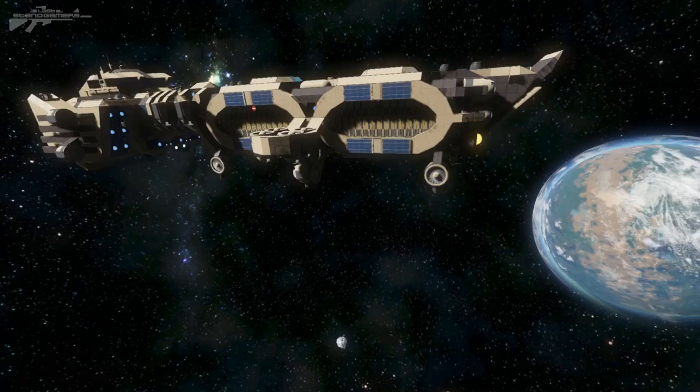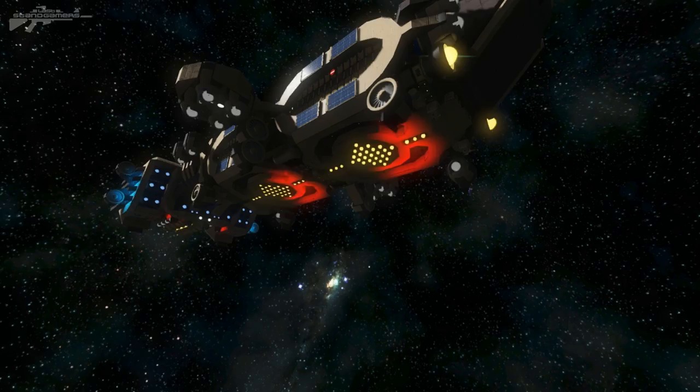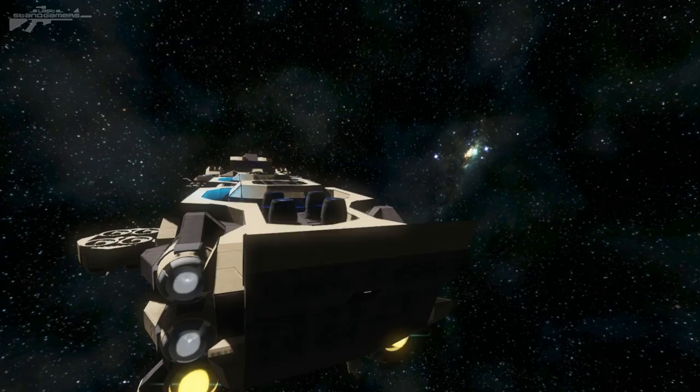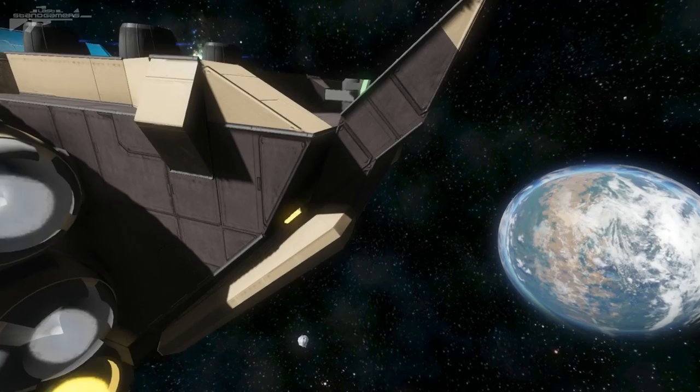We'll begin with an exterior tour and then break into the belly of the beast to show you how it works. At the bottom there's some crazy warning lighting — so when you're about to crush someone they can die with a nice drum and bass rave. Starting at the front, we've got this lovely assault ramp. The idea is it's a land-and-takeoff transport for smaller ships between planets. We've got landing gear holding that up.